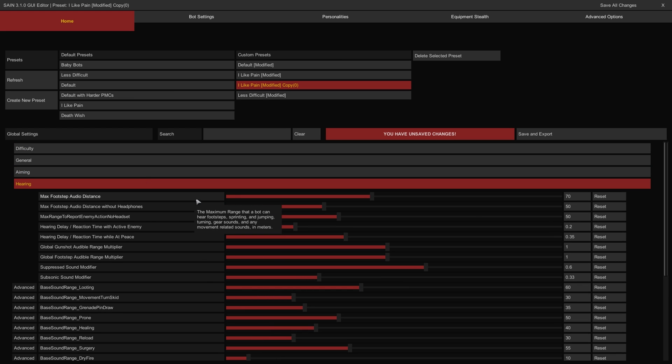The Hearing Category enables fine tuning for bot hearing. The Max Footstep Audio Distance slider controls the maximum range that bots can hear sounds of movement, measured in meters — the higher this value, the farther away they can hear motion and gear usage. The Max Footstep Audio Distance Without Headphones slider controls the maximum range at which bots can hear movement without active hearing protection — the lower this value, the less capable they are of hearing movement at range without a headset. The Max Range to Report Enemy Action No Headset controls the distance at which bots will call out an enemy position when spotting without active hearing protection — measured in meters, the higher this value, the farther away a bot can be when announcing an enemy position.